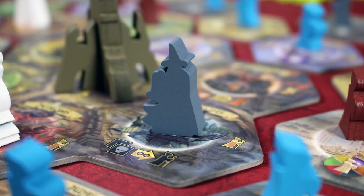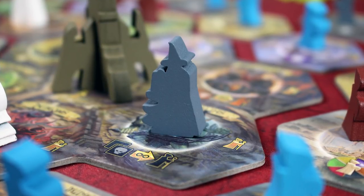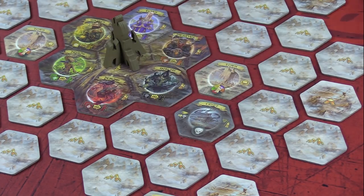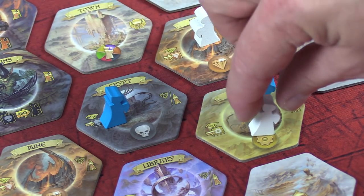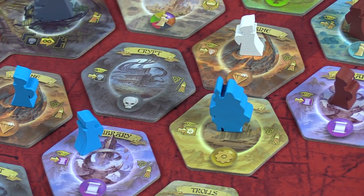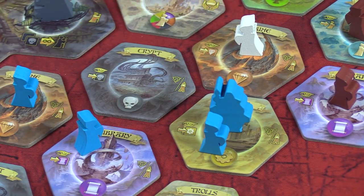During the Journey phase, your wizard has five movement points to spend. They can be spent to move across the board, to explore a facedown tile, or to attack an opponent's follower that's controlling a tile. As a free action, you can place one of your own followers on the board to control a territory.